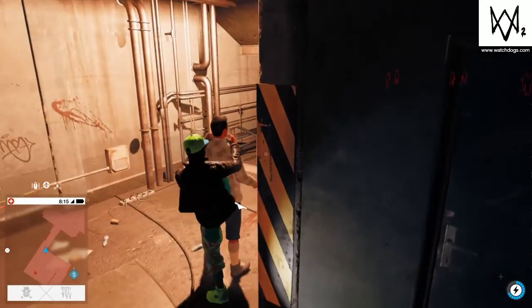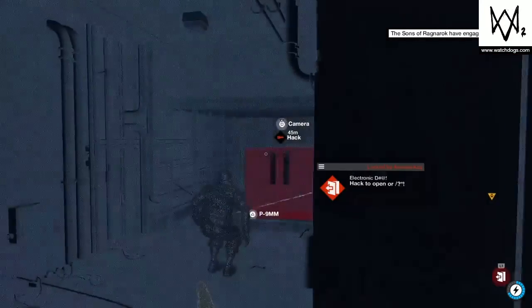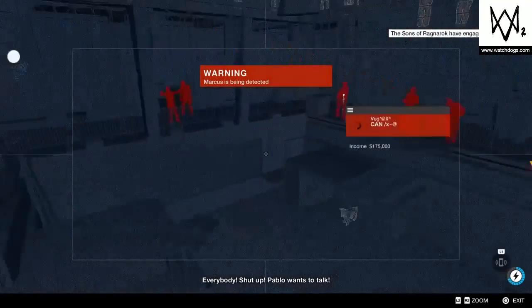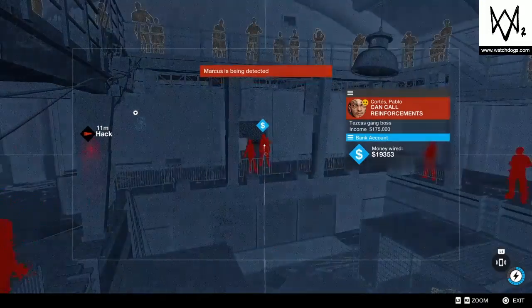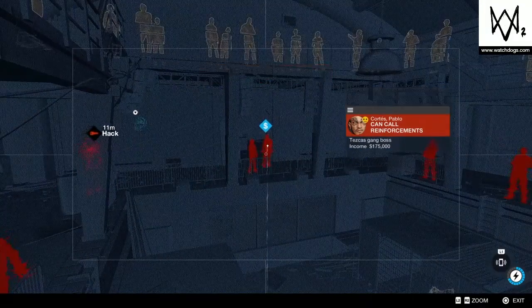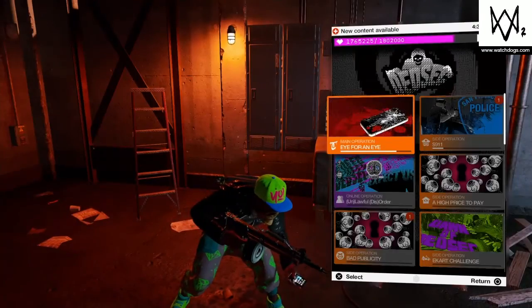Hey there gamers, it's Game Brain here with a Watch Dogs 2 video. In this one I'm going to be showing you the unlimited money glitch in the mission Eye for an Eye. I'm also going to be sharing my favorite money-making method that I use in the game all the time, for those of you fed up of doing this glitch again and again, or those who don't want to cheat.